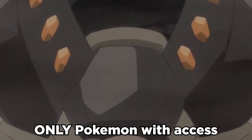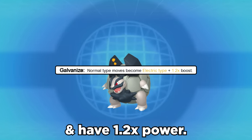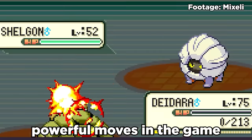Alolan Golem is the only Pokemon with access to the ability Galvanize. This makes all Normal-type moves become Electric-type and have 1.2x power. We paired this with Explosion, and we have one of the most powerful moves in the game.